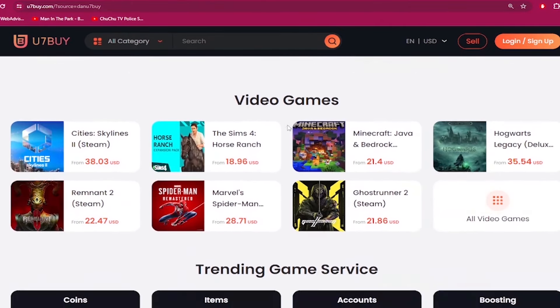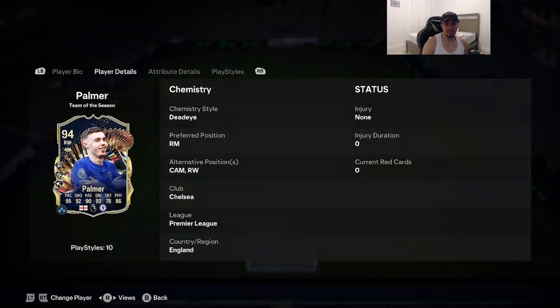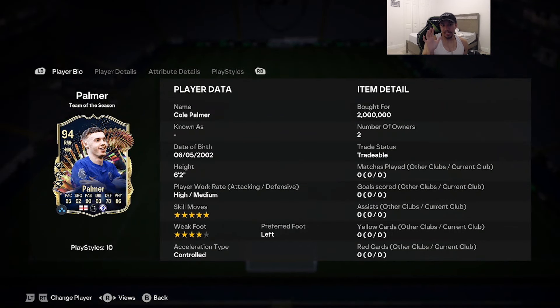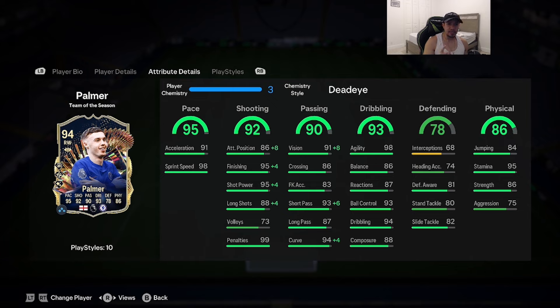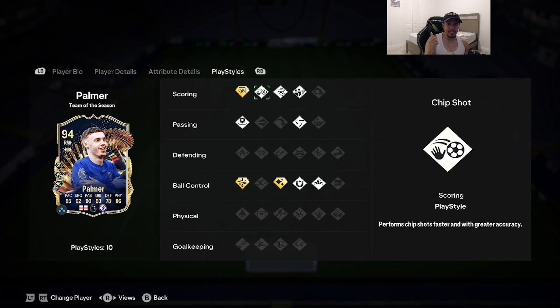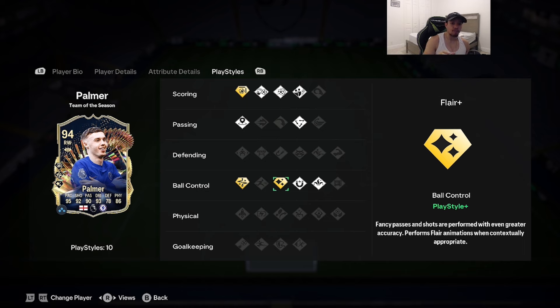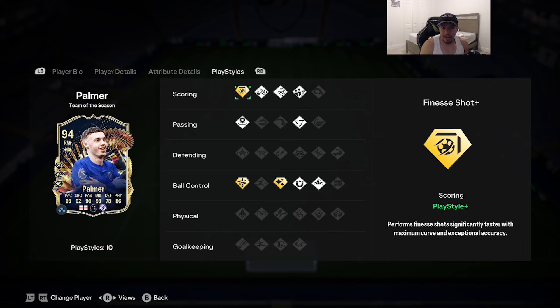Yo YouTube, what's going on — welcome to another video! Today we're going to review that 94-rated Team of the Season Cole Palmer, looking absolutely insane. Six-foot-two height, high/medium work rates, five-star skill moves, four-star weak foot with left foot, acceleration type is controlled: 95 pace, 92 shooting, 90 passing, 93 dribbling, 78 defending, 86 physicality. Play styles include chip shot, power shot, dead ball, tiki-taka, incisive pass, first touch, and trickster on basic.